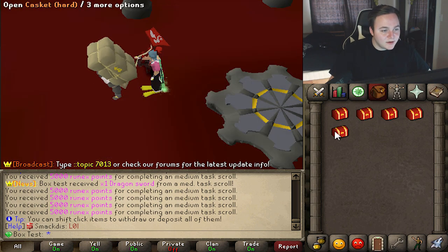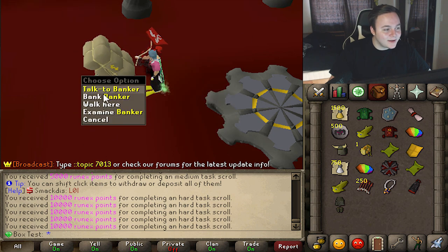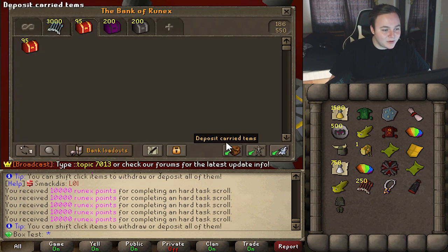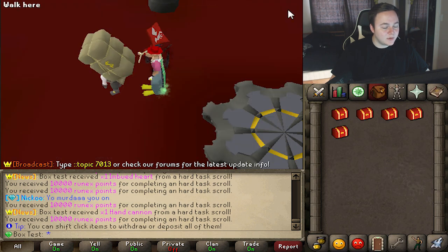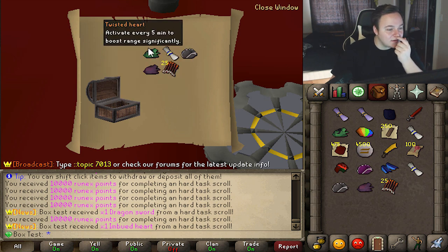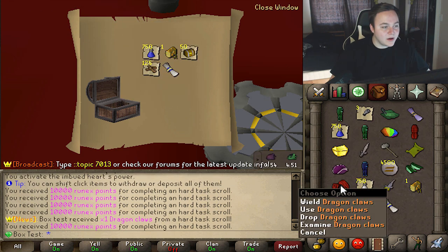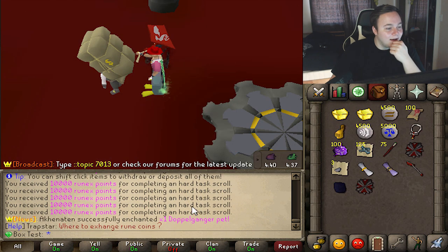Moving on to the hard ones — I like the colors of these chests. We're getting 10k RuneX points for each one we open. Got another imbued heart, getting a lot of hand cannons — nearing like 10 of them. Oh, we got the ranged imbued heart AND the twisted heart on the same opening — that's actually crazy! Dragon claws — not bad, I'll take those, they're worth quite a bit.